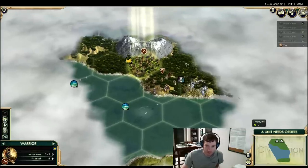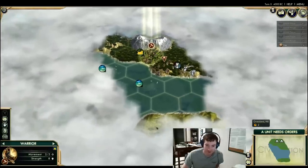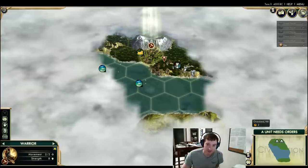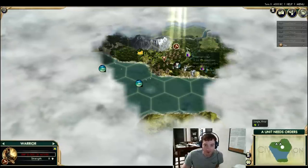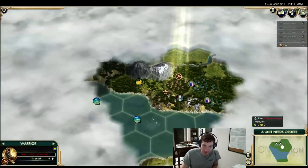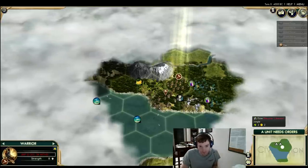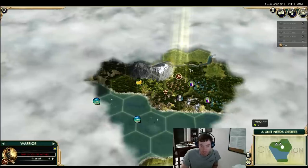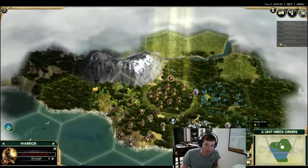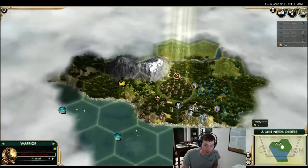All we're hoping to do in the first couple of moves is find out how we're going. This start is really terrible. Our horses might even be on the other continent over here. Moving one turn gives us a lot of information right off the bat — we have another unique luxury over here, but both these luxuries are going to take forever to improve. We have a river over here now, and in general you want to prioritize rivers and mountains fairly highly, and also hills early. Rivers are probably the number one thing I like in a start.